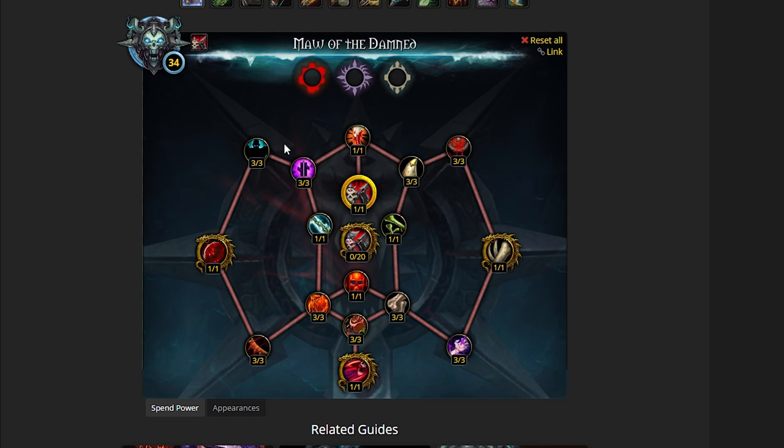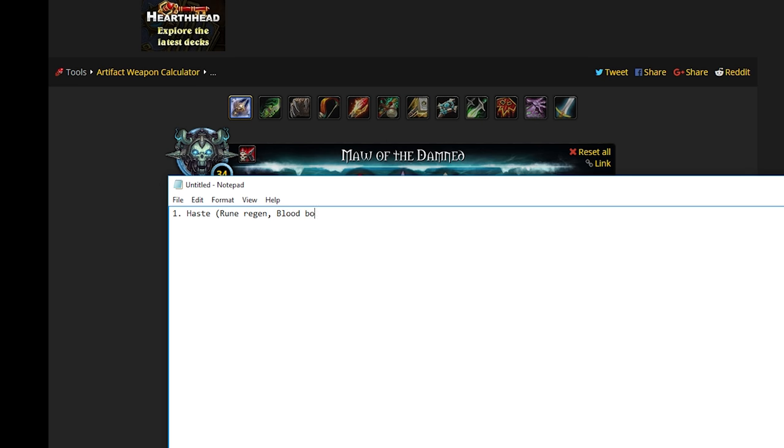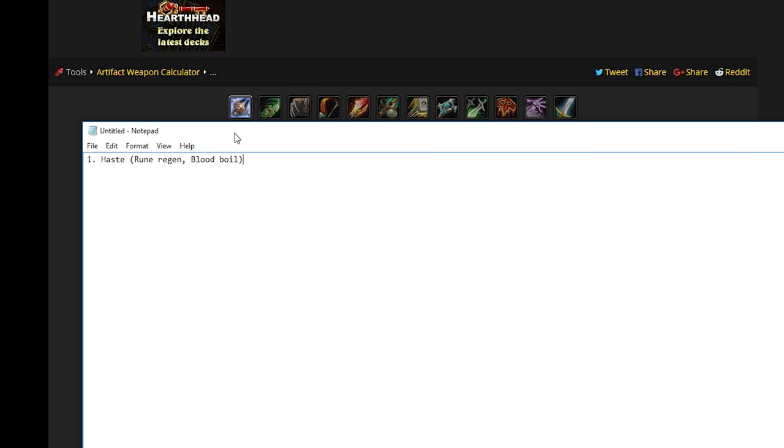We are now going to look at the stat priorities for Blood Death Knight. As with every tank, we have Haste as number one. Rune Regeneration — your abilities are obviously going to come off cooldown faster as a result, like Blood Boil being the obvious one. But increased Rune Regeneration also indirectly means more Runic Power, which indirectly means more Survivability. It also lets you keep up Bone Shield a lot easier. In general, Haste is just so good for all tanks because it increases Survivability so much — it's an obvious first pick.